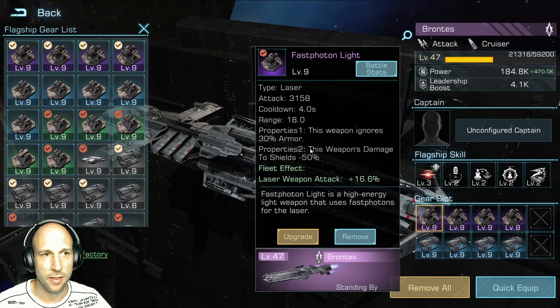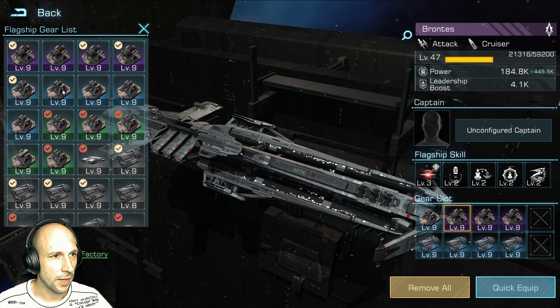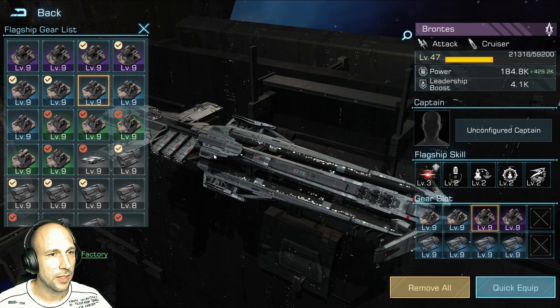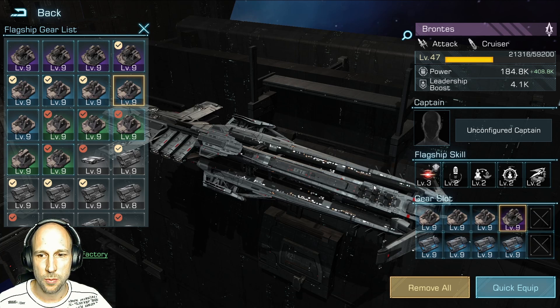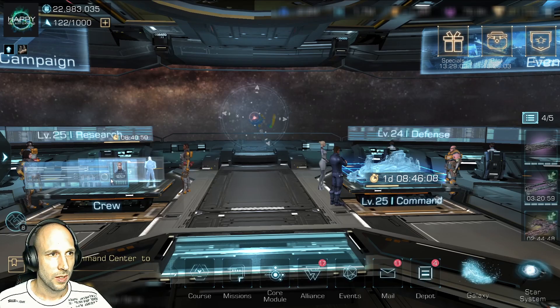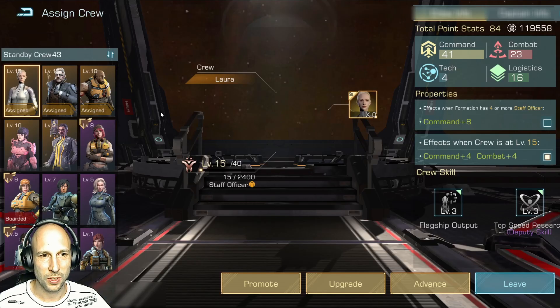I don't have enough federation credits to buy the blueprints to rank it up higher. But I think it will still be very interesting. To get all of this as similar as possible, we limit our fleets to the same leadership amount. I will now remove all my crew — I wish there was a button to remove all crew at once, but unfortunately there is not, so we have to do it one by one.